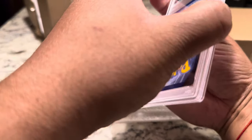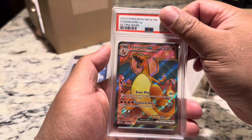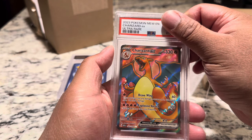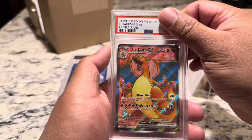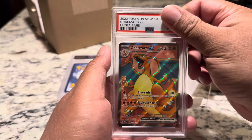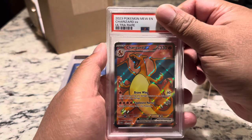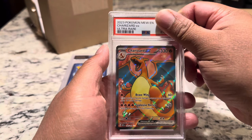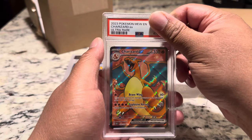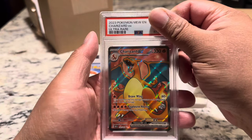Next card coming up — the Charizard, the full art Ultra Rare. This was the one I pulled from the booster boxes, which contain about six packs a box. This was actually the first Charizard I pulled from 151. The other cards were pulled by my wife and my brother when they were ripping packs — I finally got this one. That was exciting.